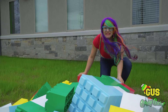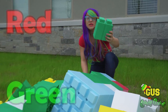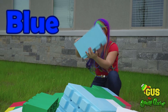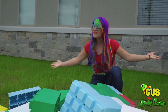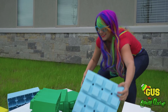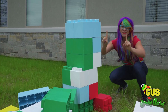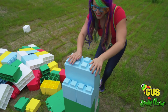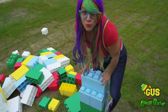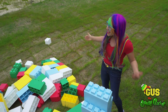Wow, we have so many Legos to build with. We have red Legos, green Legos, yellow, and blue. I don't even know how to start. How about this thing? That makes a really good obstacle, right? Okay, that's one. Hey, check it out — we have our first obstacle, a pillar, and it's super sturdy. Well, mostly.